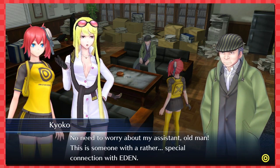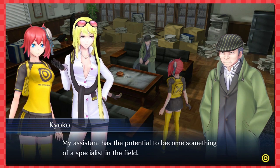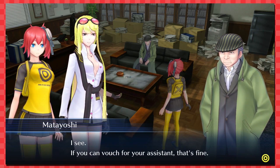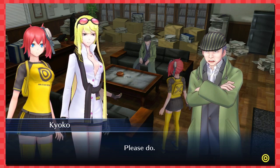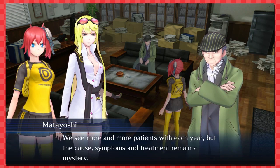'No need to worry about my assistant — this is one with a rather special connection with Eden. My assistant has the potential to become something of a specialist in the field. Let me hear what you have to say.' 'The rumor concerns the special ward in the hospital where they're isolating the Eden Syndrome patients.' 'Eden Syndrome is a rare condition where Eden users suddenly lose consciousness and are unable to wake up.'